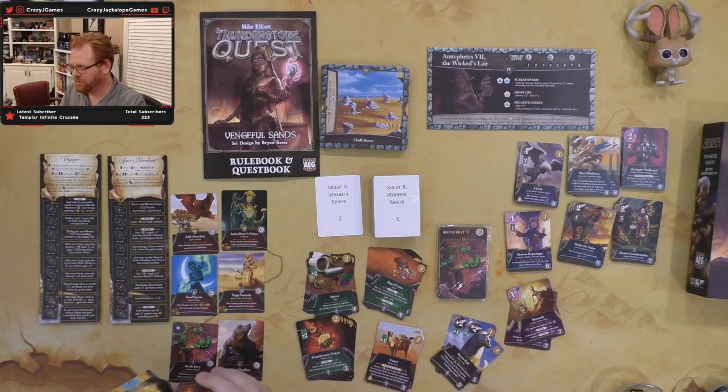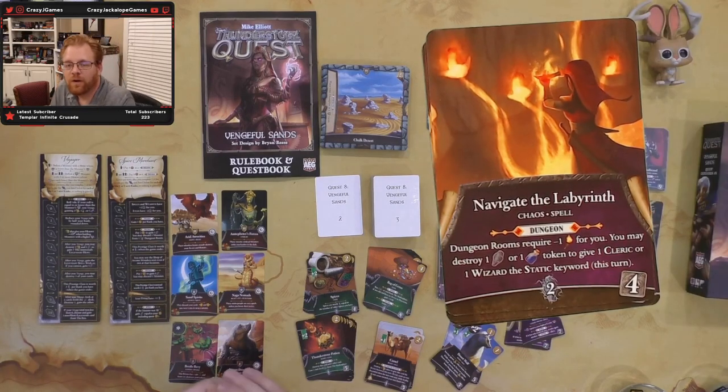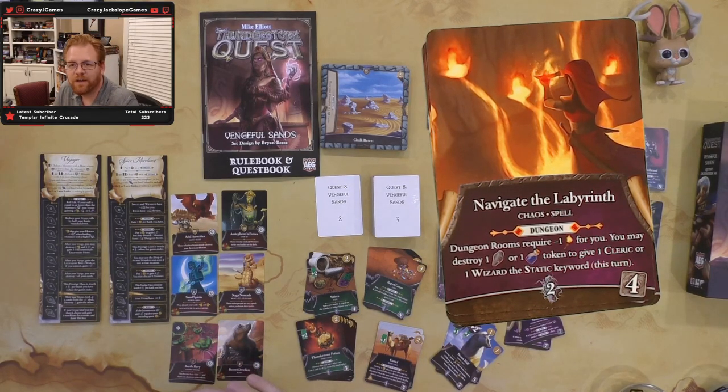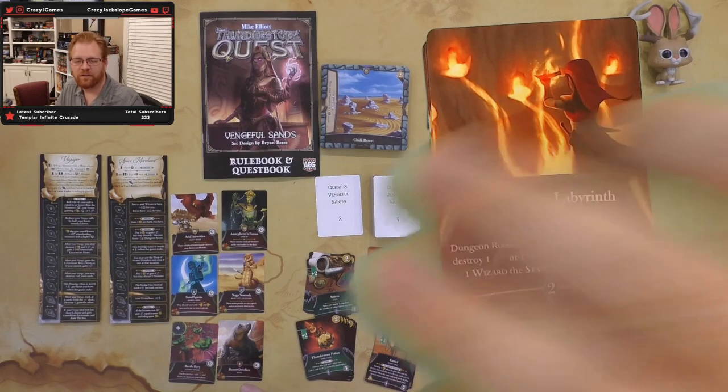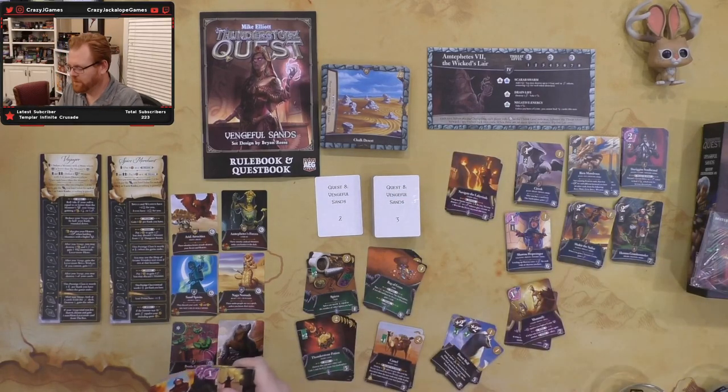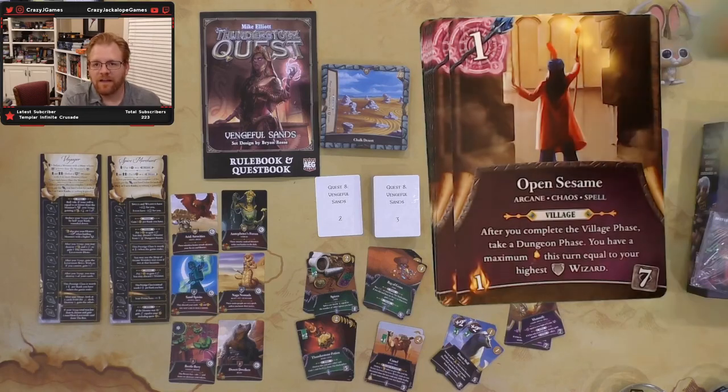Navigate the Labyrinth is another spell — dungeon rooms require minus one light for you, and you may destroy a shard or potion to give one cleric or wizard the static keyword for this turn. Getting your level two or three clerics and wizards to stick around is powerful. At a cost of four and worth two at end game, I think that's going to be a fairly powerful card.